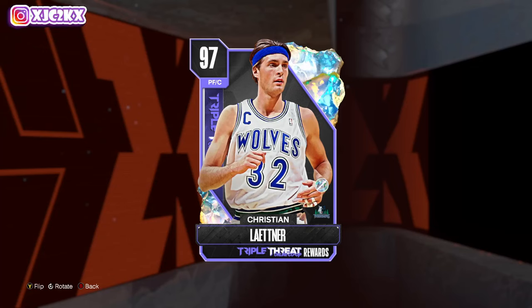Welcome back to another JC2K video. In today's video we're doing gameplay with the brand new Galaxy Opal Christian Leitner, who is the co-op reward for this season in NBA 2K24 MyTeam. He honestly looks like a really good card at the power forward or center position — 6'11", a really interesting stretch big with good stats all the way around. I'm excited to see how good he really is.